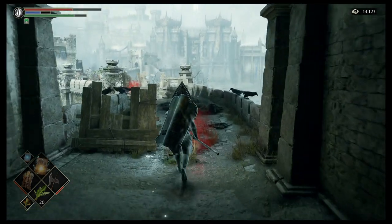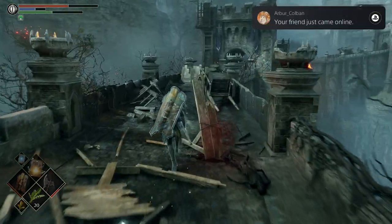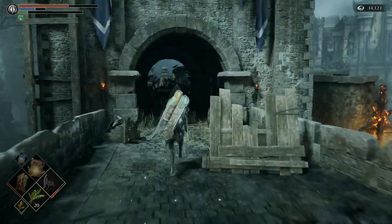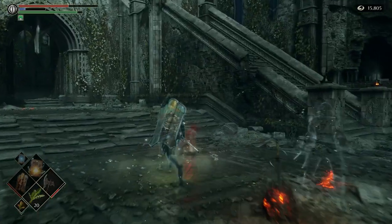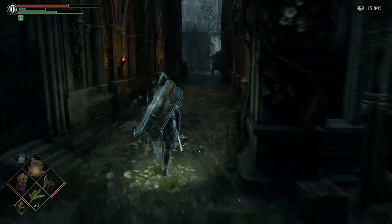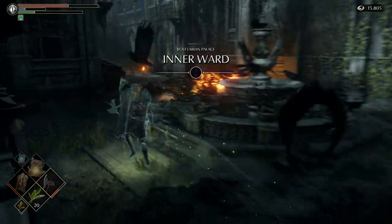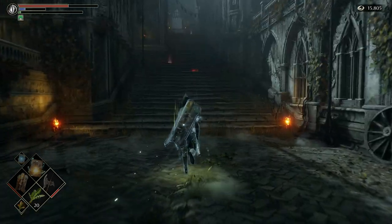It helps if you have already killed the dragon — I have. This is pretty much a straight shot so I'm not going to show you the whole trip. Alright, we ran across the bridge and now we're at the Tower Knight arch stone. We're just going to keep going through the corridor. You don't really need to fight anything, just keep running.